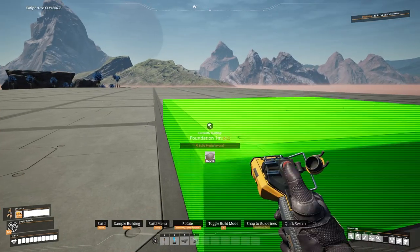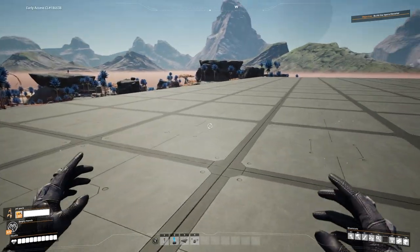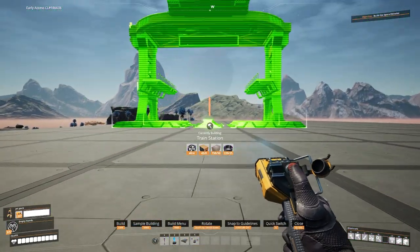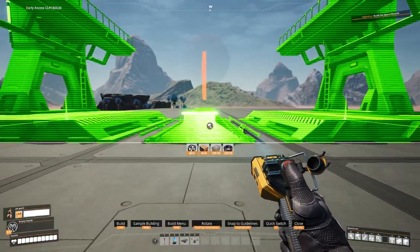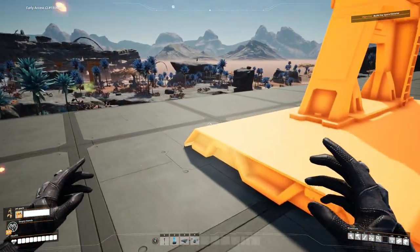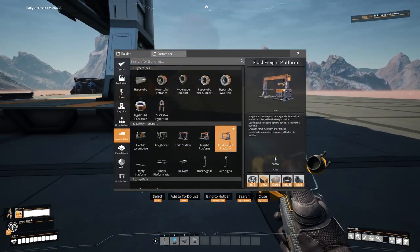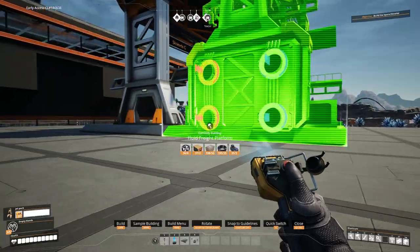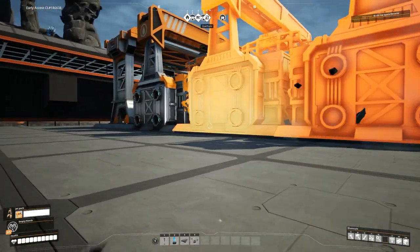We're going to science it and see what works. I'm going to grab a train station, bring it towards me — one, two, three, four — about halfway through that block. Then I'm going to grab a fluid freight platform with the outputs facing me on this side, and we're going to want three of these.